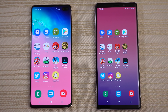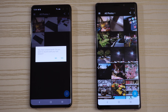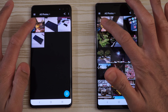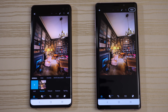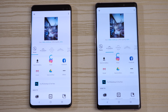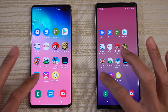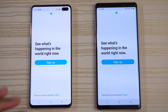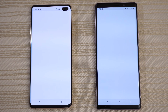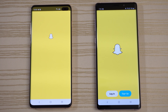Firing up Photoshop Express — clicking on an image and saving to gallery. Which one will save faster? Giving that to the S10 Plus. Twitter — about the same, maybe S10 Plus by a little bit. Instagram — S10 Plus. And Snapchat — giving that to the Note 9 with the comeback.